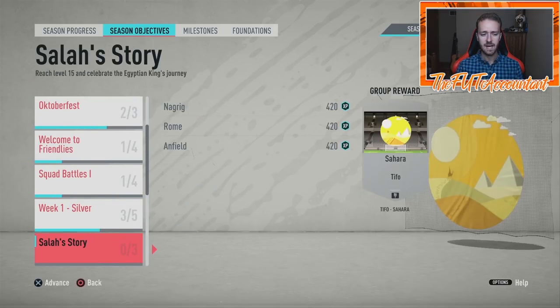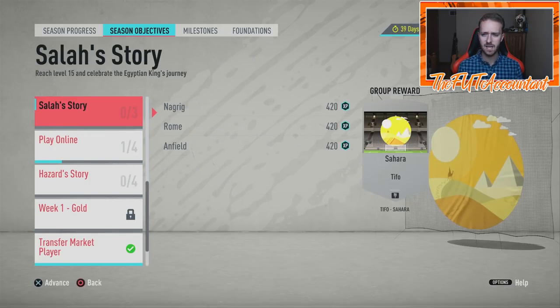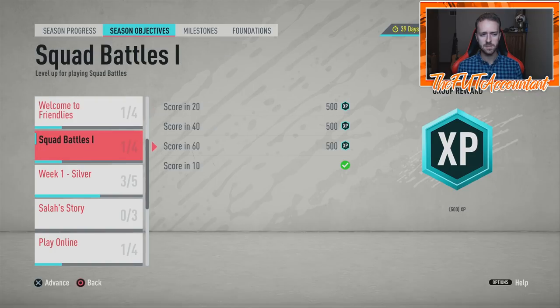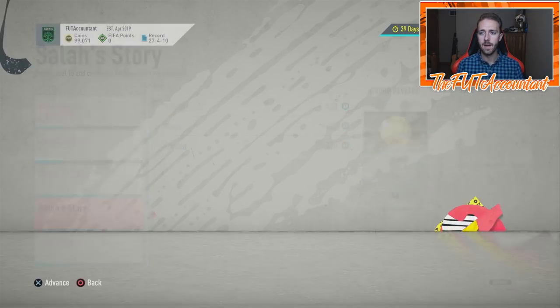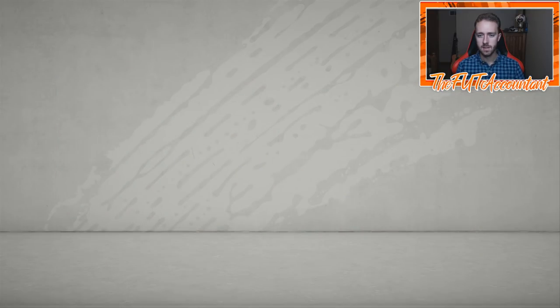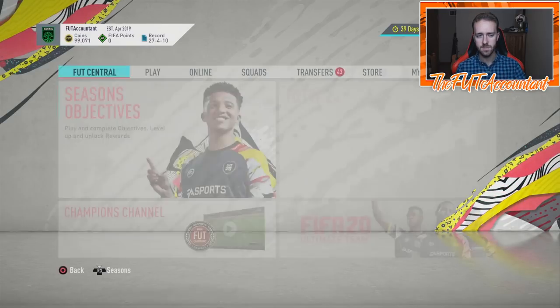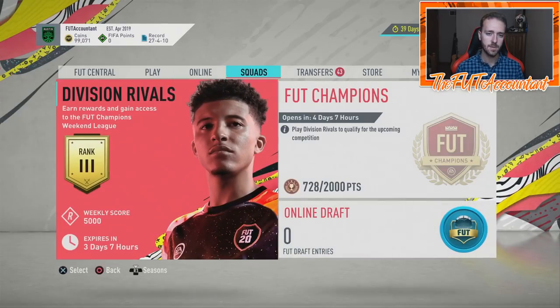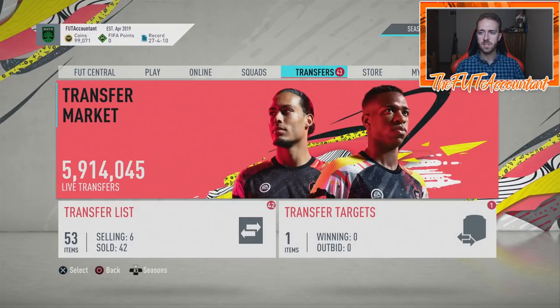There was a Salah Story objective — or something like that — that they put out last week and didn't even tell us about. You get a pretty nice TIFO from it. You can get yourself some XP, which is important for people grinding away at the XP for the season to get to those cards at the end. Keep an eye on those objectives — we'll probably get some refreshes on those this week as well, maybe something they throw in to give us more XP.